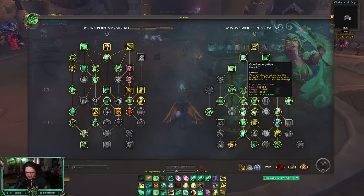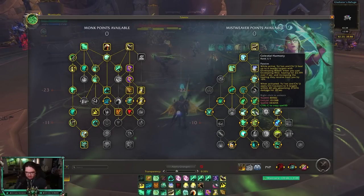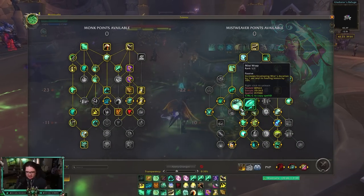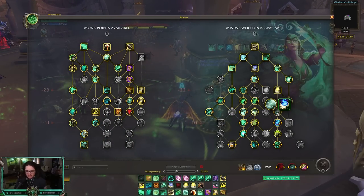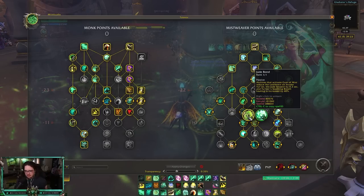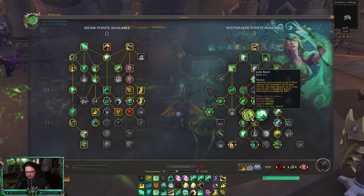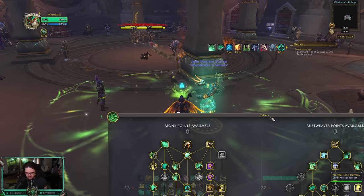Overflowing Mist makes your Enveloping Mist heal the target for 2% of max health each time they take damage — a good passive. Go with Yu'lon and Celestial Harmony, which puts small Chi Cocoons on people and applies a strong HoT that increases healing to your teammates. Mist Wrap increases Enveloping Mist duration by one second and bonus healing by 10%. Below those rows is where you can customize, but the above rows are pretty standard for Mistweaver.